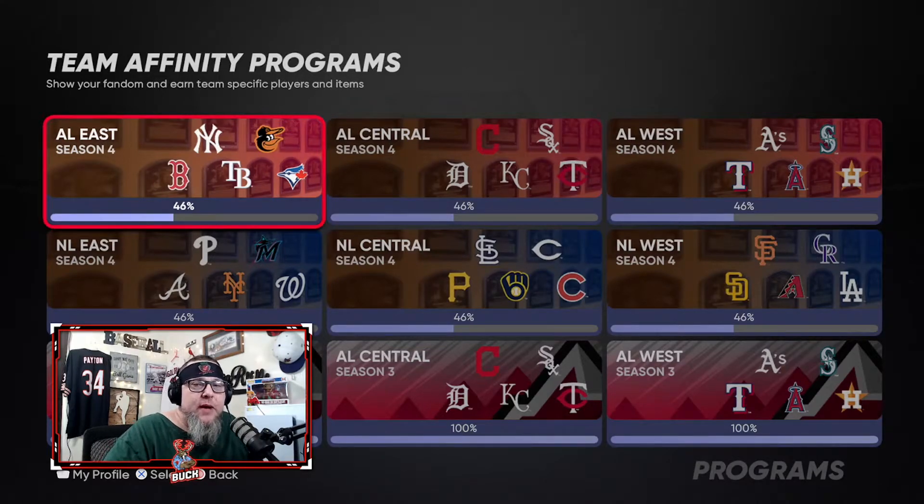Hey, what's going on YouTube! Today's video I've got something super helpful and awesome — it's going to be amazing for you. Team Affinity 4: the quickest, most efficient, and most profitable way to do these Team Affinity 4 Season 4 programs — collections, missions, conquest, the whole bit. Packs upon packs upon packs, and all the Team Affinity 4 cards. There's a lot of studs in there, a couple duds, but a lot of studs — so let's get into it.